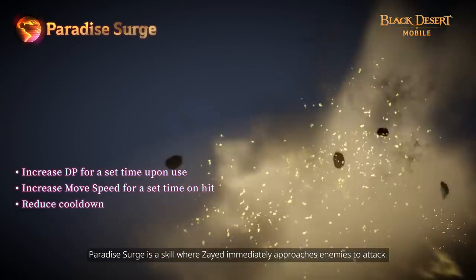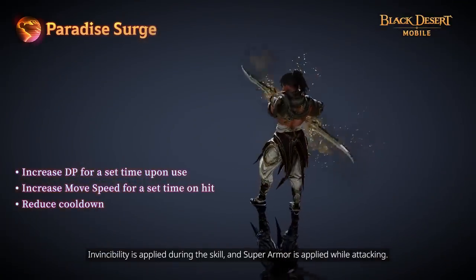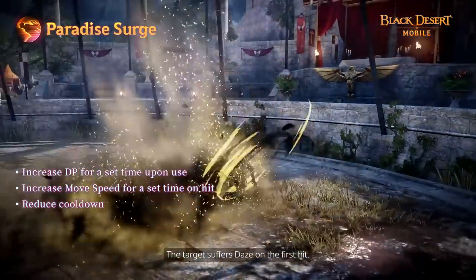Paradise Surge is a skill where Zade instantly approaches enemies to attack. Invincibility is applied during this skill and Super Armor is applied while attacking. A target suffers daze on the first hit.